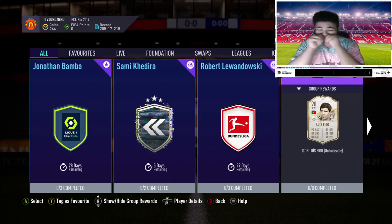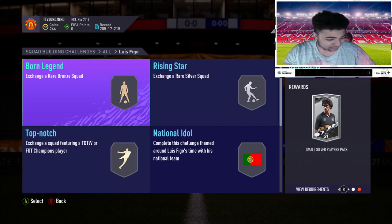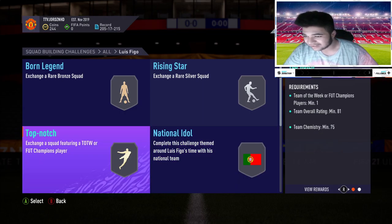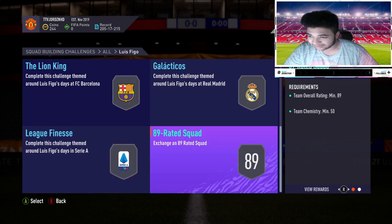What is FIFA 21 being like? 8 segments for Figo, bronze 50k for small silver, I mean it's going to be pretty similar — 82 rated for small rare. I mean the SBCs are still way over the top for the price of the card. What's the last one? 89 rated squad — are you taking a piss? So this is definitely a million coins, this Figo.